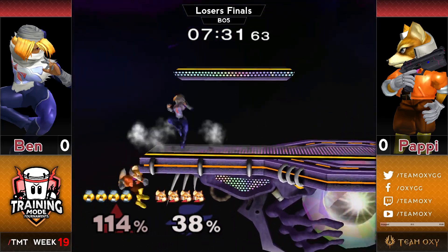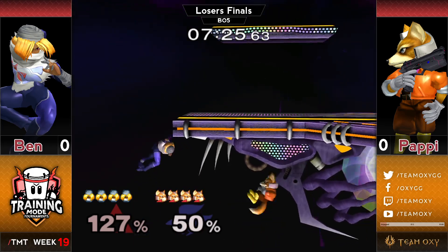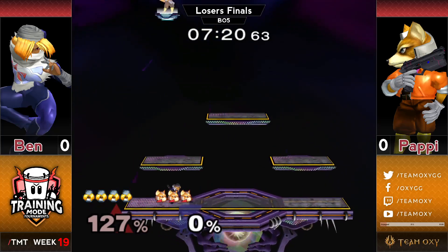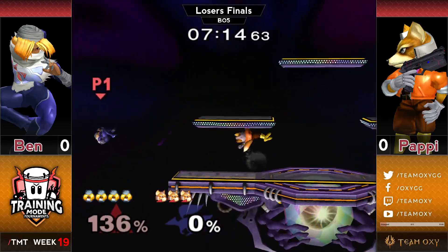Poppy able to find the wavedash back to slide off the platform after getting hit on the shield on the aerial. Poppy, edge guard situation — oh, he was on ledge for too long. Ben gonna take it with his cheeky double fair there. Really, really nice. That's brutal as he just finds the gimp, basically, while he's recovering here.